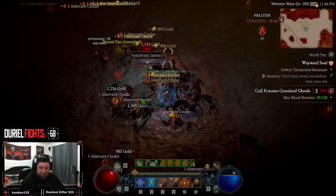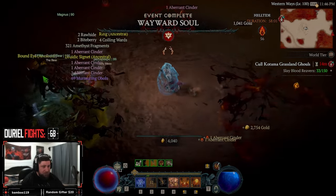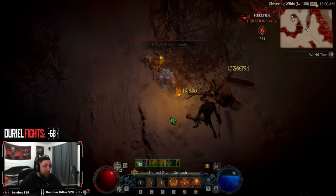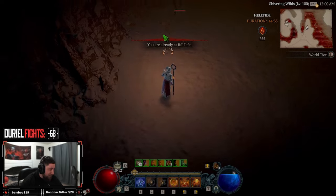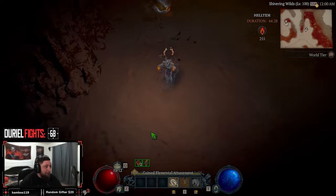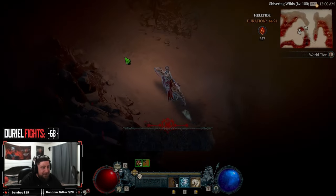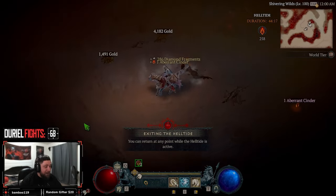We got 15 minutes until the hour strikes so we should be able to farm up a bunch of cinders. Welcome back to the channel — today I'm bringing you a sorceress fireball build which is the absolute best build in the game to farm hell tides. I don't care what anybody says, this build is insane, as you guys saw from the footage at the beginning of the video.